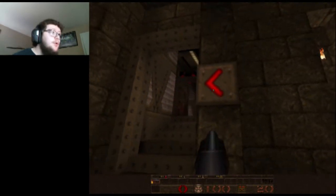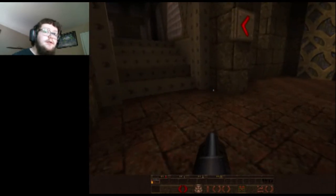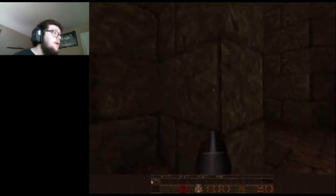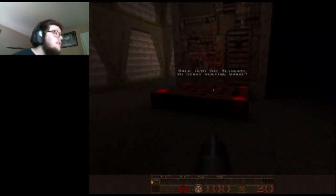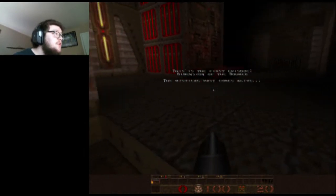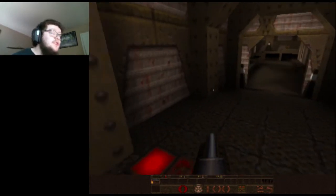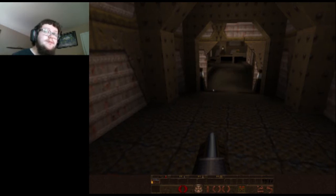You'll usually have these arrows pointing you in the direction you need to go for whichever episode. This works just like the original Doom, but instead of just having a menu for the hub, they've actually got a room you can go around to each of the different episodes and go into whatever one you want. I'm gonna go into the first one. This is the first episode: Dimension of the Doomed — 'The mystical past comes alive.' This game might be a little bit confusing because random parts are medieval and random parts are sci-fi. Honestly, I love the whole game — it's really awesome, but it can be kinda weird sometimes.